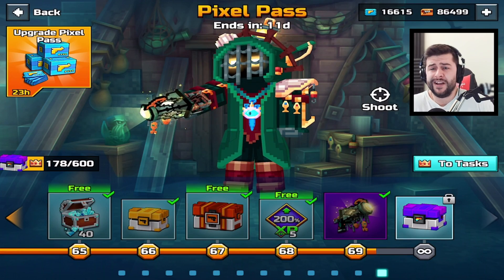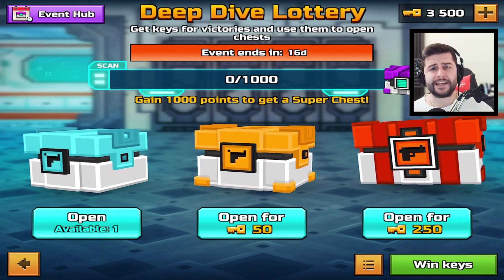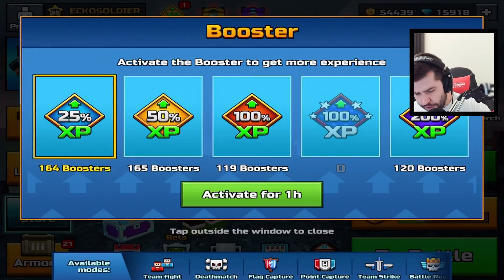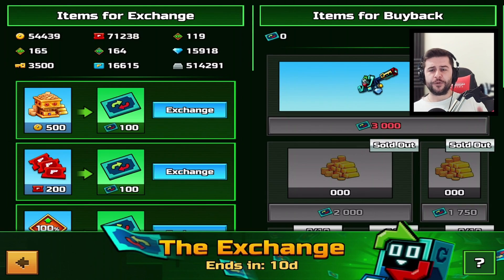Want to check how much Pixel Pass credits you own? You've got to go inside your Pixel Pass. Want to check how many keys you have? You've got to go inside of your lottery. Want to know how much silver you have? You've got to go inside your clans. Want to know your boosters? You've got to go all over the place. I absolutely love this UI. On the top left, it shows you coins, XP boosters, keys, coupons, other available XP boosters, Pixel Pass credits, even more boosters, gems, and silver.